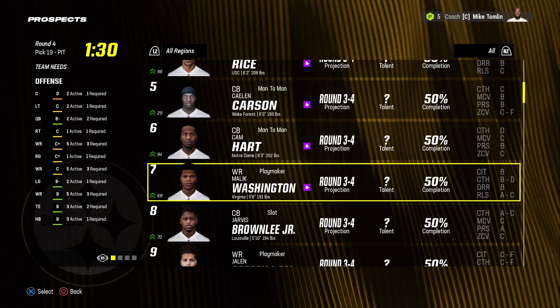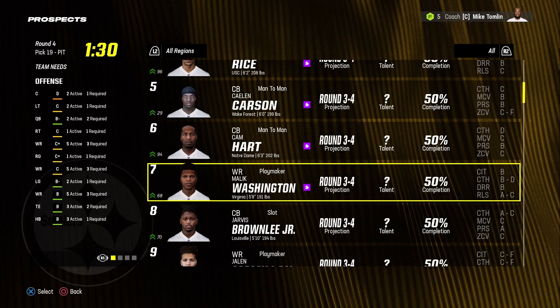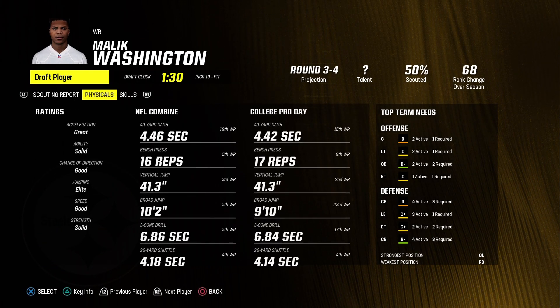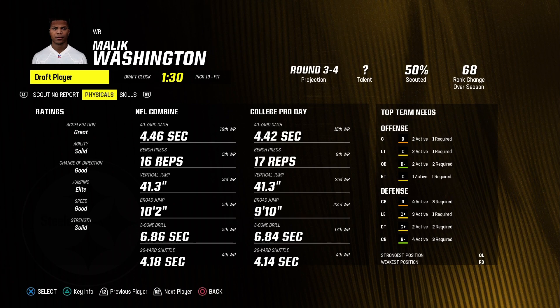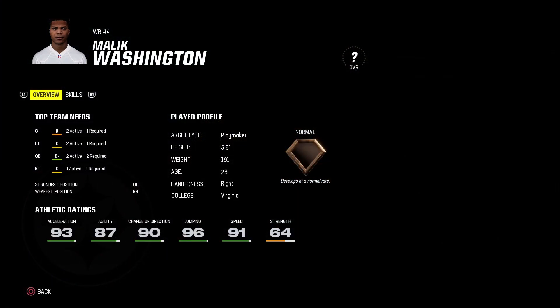With another fourth round pick, I'm gonna take a chance on wide receiver Malik Washington from Virginia. He's 5'8", 191 pounds, a playmaker scheme fit, and 23 years old. He has great acceleration, solid agility, good change of direction, elite jumping, and good speed. He's got normal depth with 91 speed.